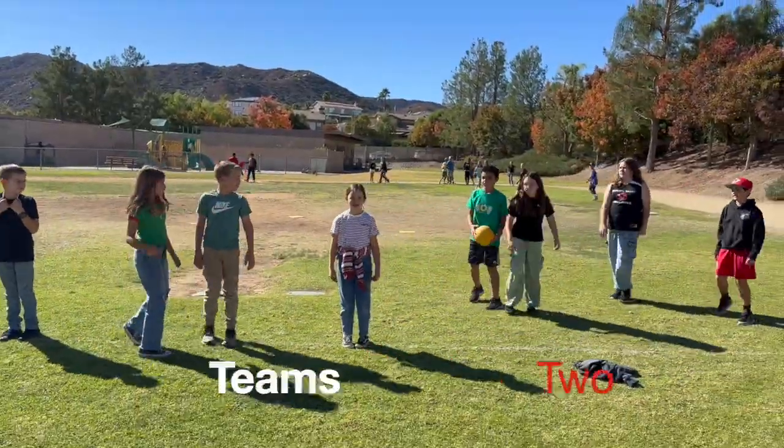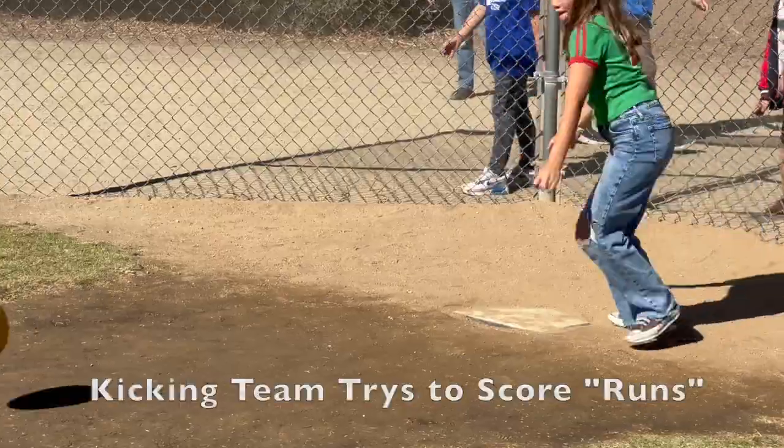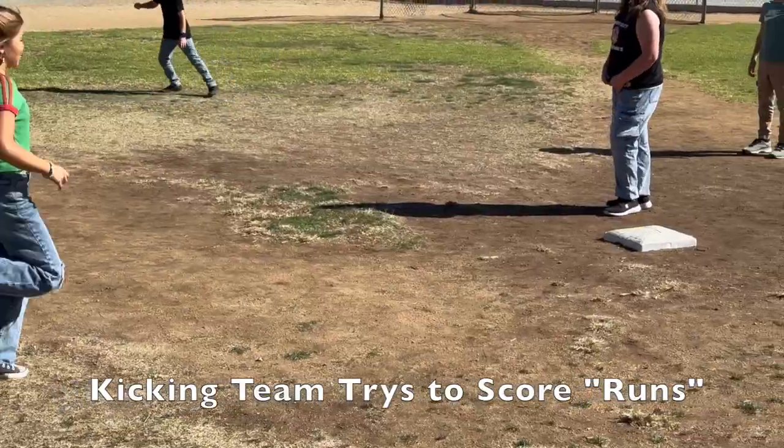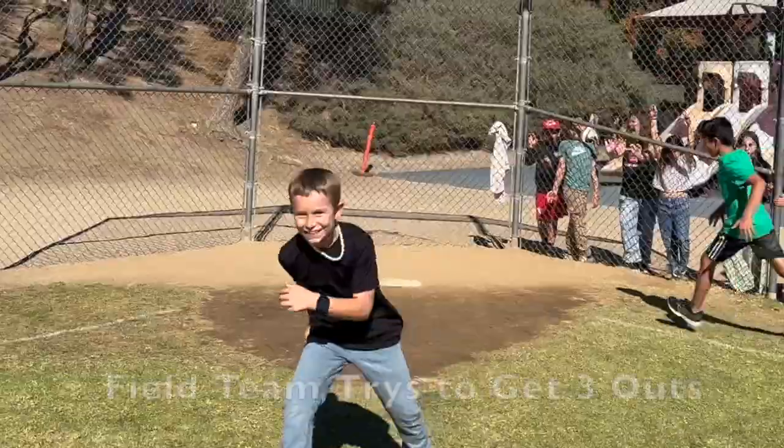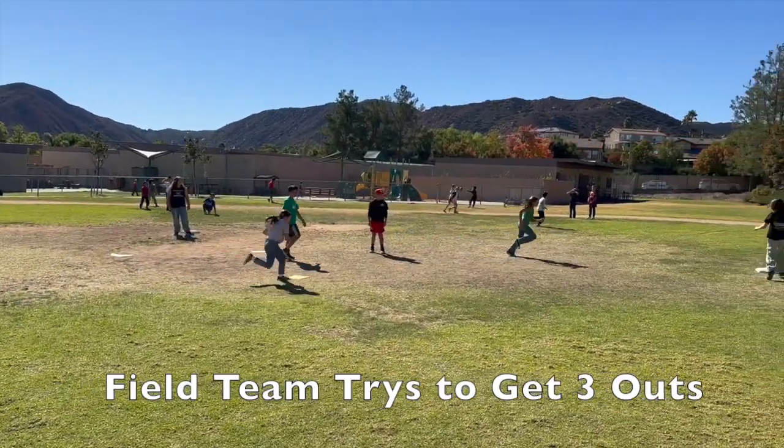In kickball, we have two teams: the kicking team and the fielding team. The goal for the kicking team is to score points or runs by kicking the ball and running around the bases. The fielding team tries to get the kicking team out so they can switch places and have their turn to kick.